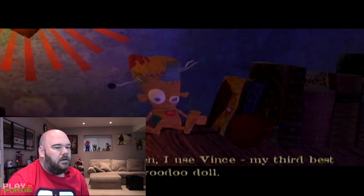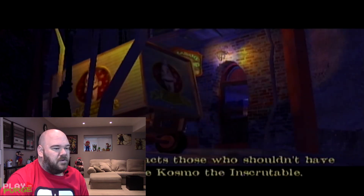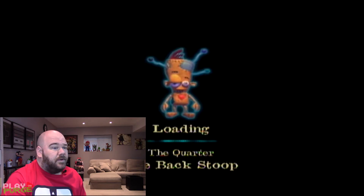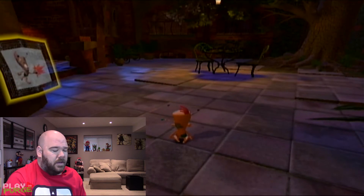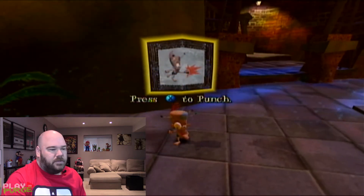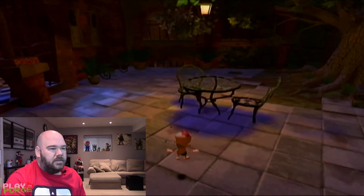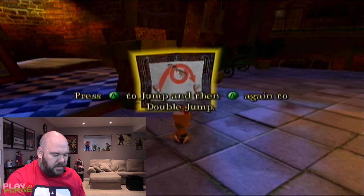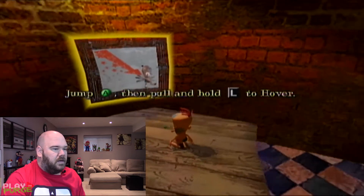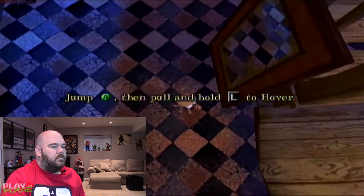Start a new game — third best Voodoo Doll Vince. So it's giving me the gist of the story here; always need to have a good story. I don't have a lot of experience with Xbox games or Xbox 360 games. The controller is a little unfamiliar to me, but press X to punch — just got to get kind of used to the controls. It looks like A is to jump, X is to punch. Makes sense. Press A to jump and then A again to double jump. Self-explanatory.